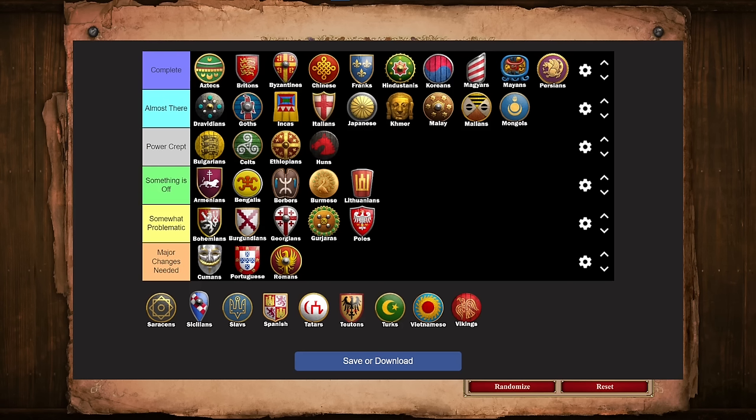In an attempt to quantify these fairly nebulous concepts, as well as to keep track of all the different civs in the game, we're going to put everybody on a modified tier list. I explained what I mean by the different tiers in the first part, so be sure to check it out if you haven't seen it yet. Of course, this is episode 5, and since we're going in alphabetical order, today we will be finishing up with the Saracens, Sicilians, Slavs, Spanish, Tatars, Teutons, Turks, Vietnamese, and Vikings.